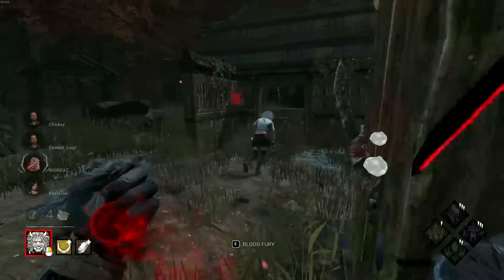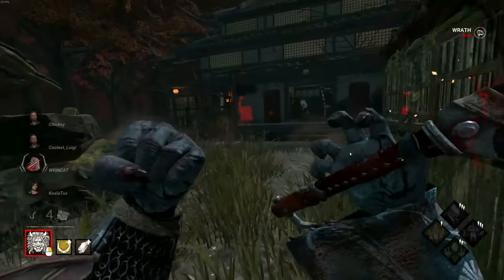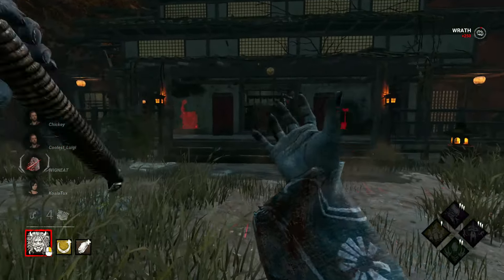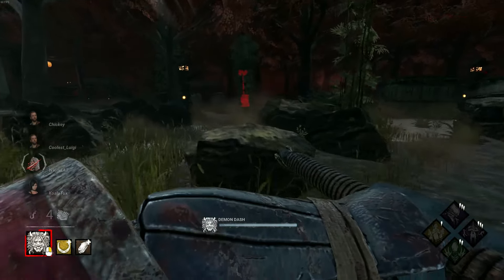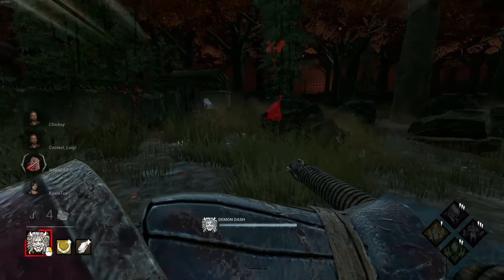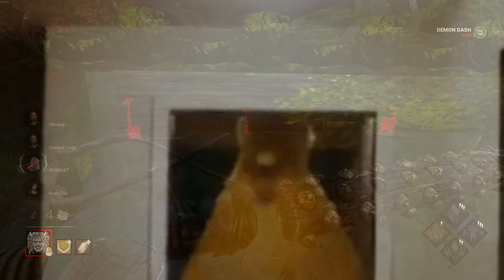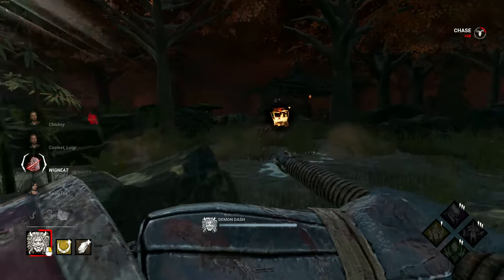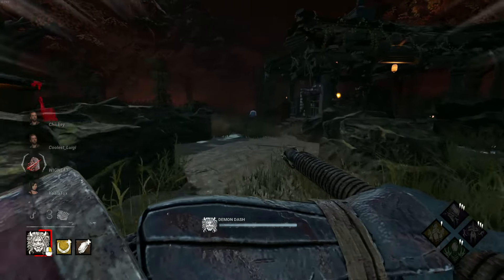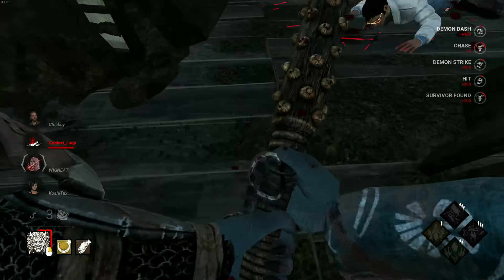Nice, nice — I think we got her here. Damn it — what is user power? We're just gonna leave her honestly with all these gens — wait, never mind, she ran our way. I wasn't even trying to go for her but she just ran my way. They're pumping these gens out — I was gonna try to make a jump but he just ran into me, you little weasel! That's fine — let's pick you up and slap right here.